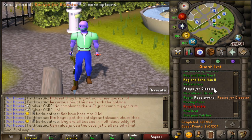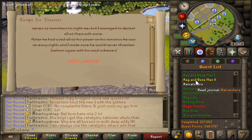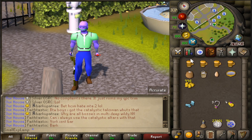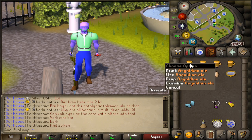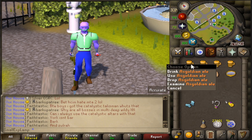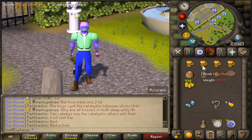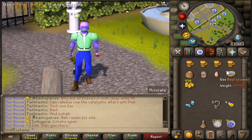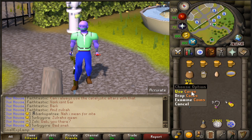To get a rock cake in the first place, you must have completed or be in the process of completing Freeing the Mountain Dwarf from the Recipe for Disaster and its many mini quests. If you are doing this for the first time and have not completed it, you're going to need four Asgarnian ales, which are created by using a coin on an Asgarnian ale. You also need a pot of flour, a bucket of milk, an egg, and a bowl of water. If you've made one before and need to go back for another, you're only going to need 100 GP.